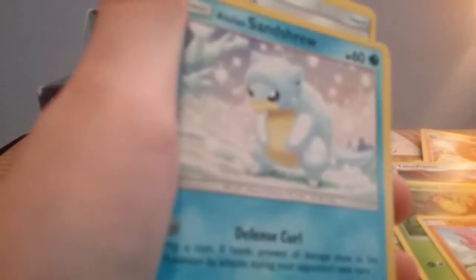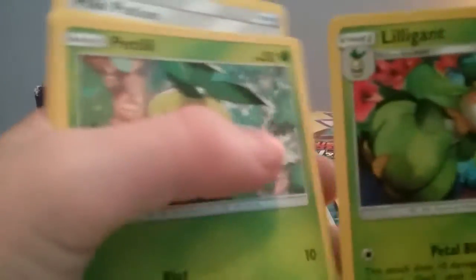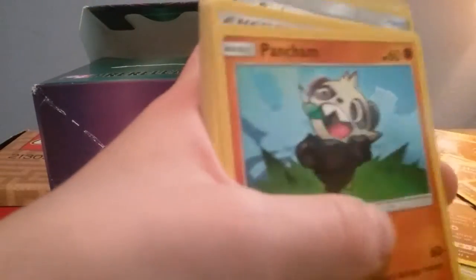Patchrat, Bellsprout, Liepard, another Alolan Sandshrew. Let's try to see if we can get Alolan Sandslash. Petalil, another Phantump, Honchkrow, Murkrow, Pancham, Fairy Energy.